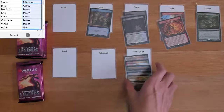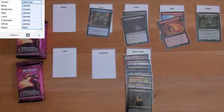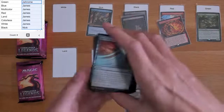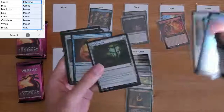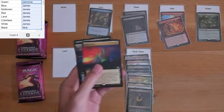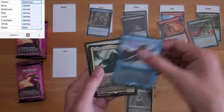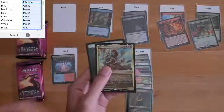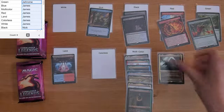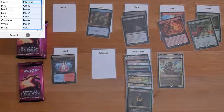Going to have to start a second column soon — it's only the second or third pack. Sweet Gum Recluse, the Spider. Got a Training Center — pretty good for land. Nekusar, the Mine Raiser and Obeka, Brute Chronologist. Still need to see something for white and colorless. Colorless is chasing for the Lotus.